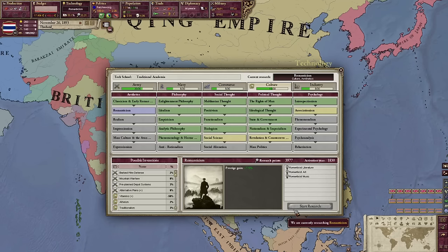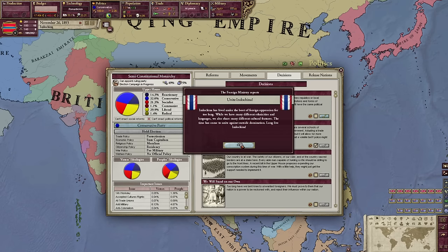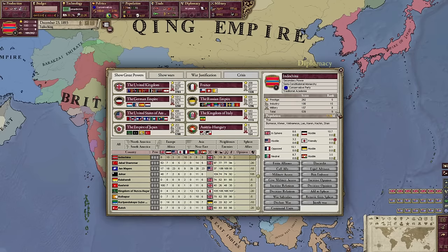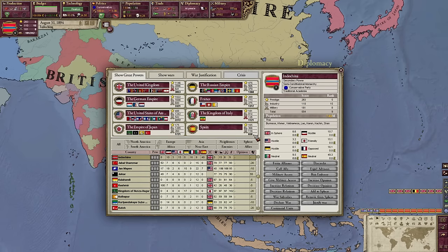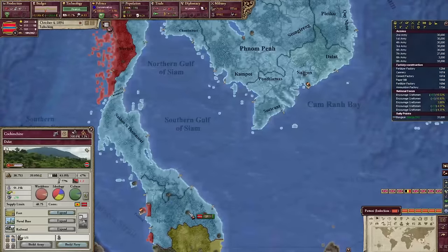We're Thailand now, by the way. Now that I've wasted a ton of research points on political thought focuses, I'm ready to click the button and unite Indochina, which will make our country have more accepted cultures and overall just be a powerhouse. We did it! Our flag is kind of ugly but we'll live with it — there we go, that's Indochina. Now that we're Indochina, we have one goal: make our presence known on the world stage by becoming a great power.